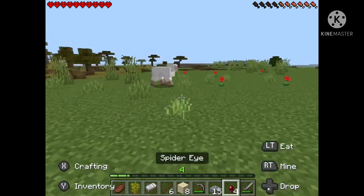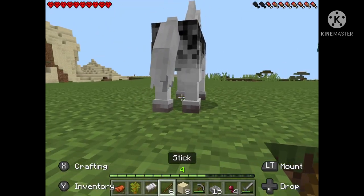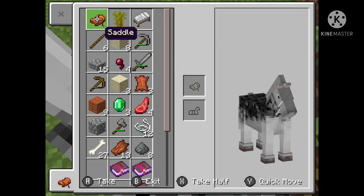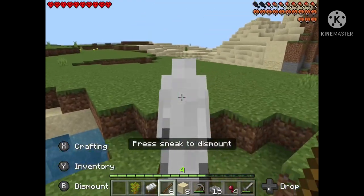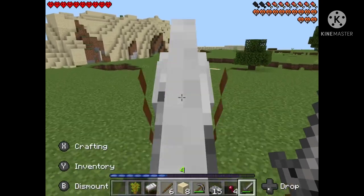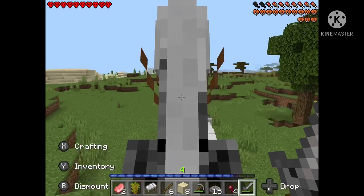Quick update: I haven't found anything to do. But I finally found something - I'm going to give this horse an owner, and that's gonna be me. Let's see how lucky I am. We shall go hunting for some animals - not people, guys.